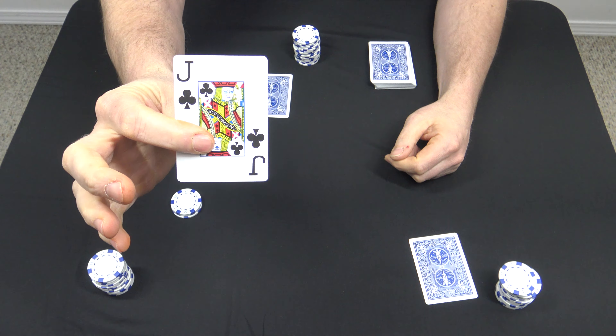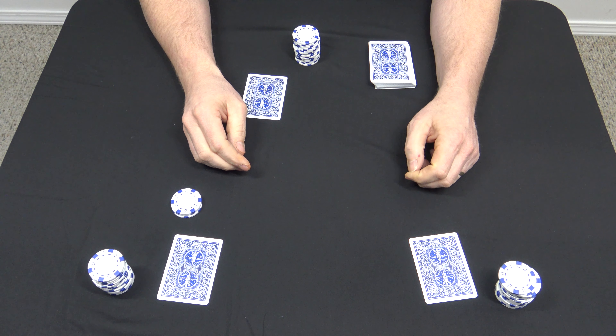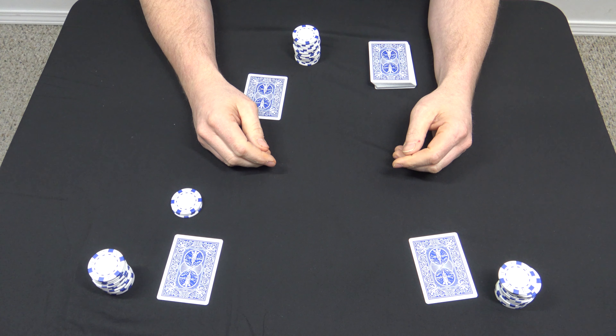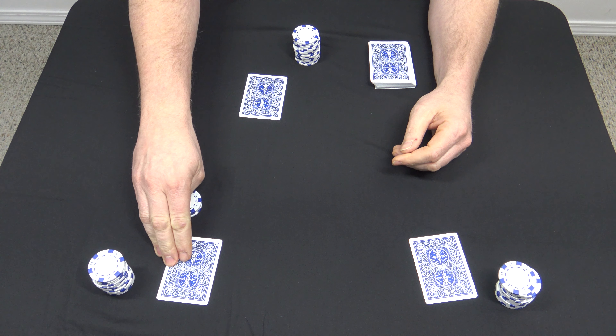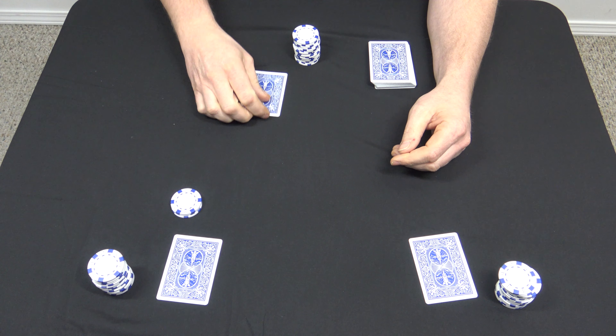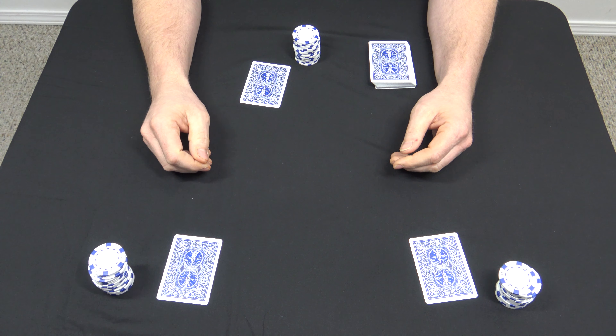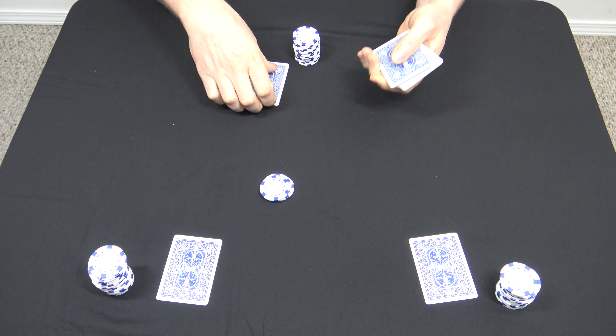Action in this game goes clockwise, so this player here has first action. He's going to look at his card and decide whether or not he wants to be in or out. If you call out, it doesn't mean you're out of the game — it just means you're out of this round. I usually only go in on the first round if I have a jack or better. So him holding a seven, he's going to say out. This player with a jack is going to be in, and the dealer with a four is going to be out.